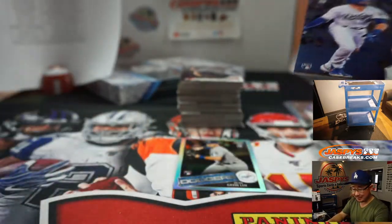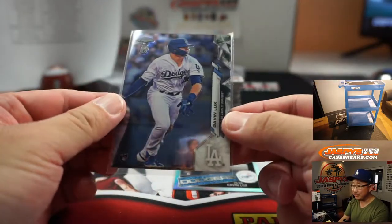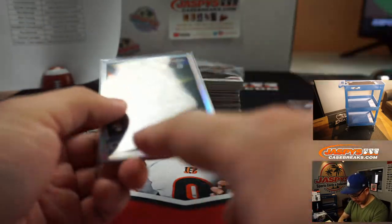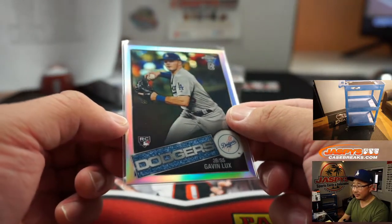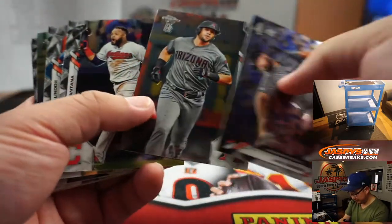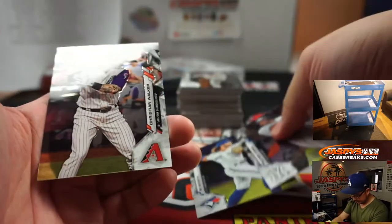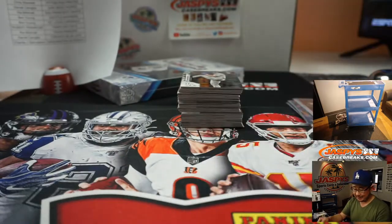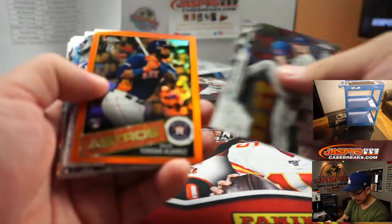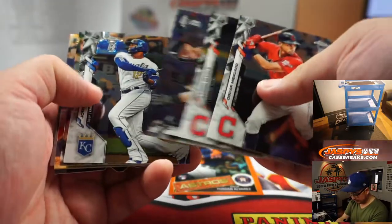It seems like a waste of plastic, he says, but he bought teams. Lux for the Dodgers. What's the Tatis base going for? Kind of like the iced-up Dodgers right here. Should I get a big Jaspi chain from this guy? It's Beau Bichette. This is second-year Tatis — second-year Tatis cards are selling for a decent amount. That's pretty nice.